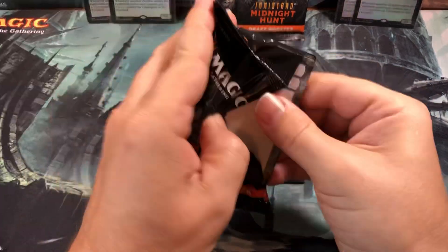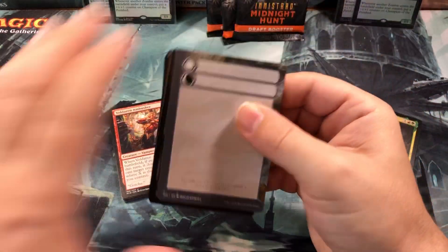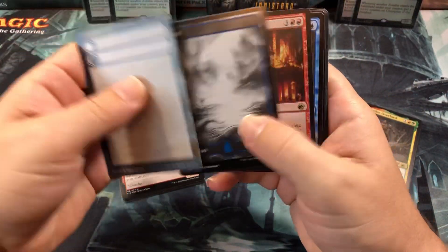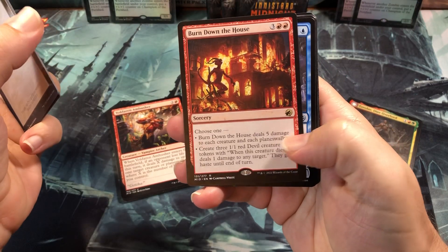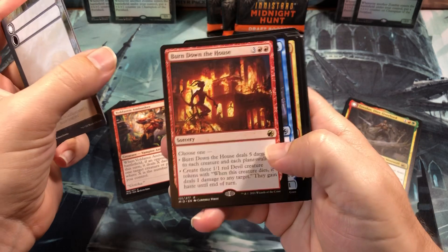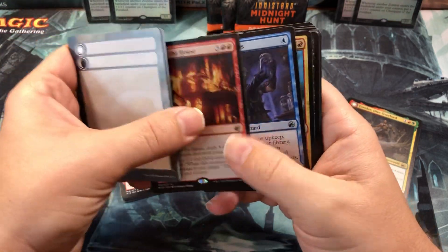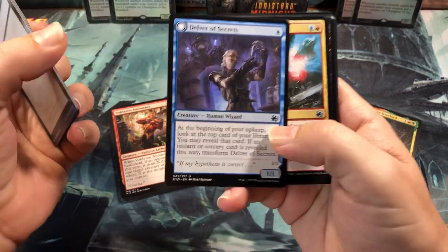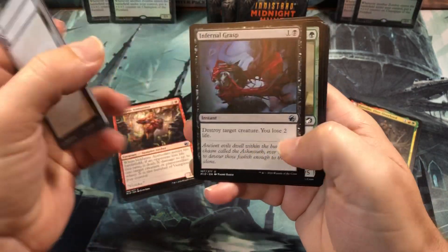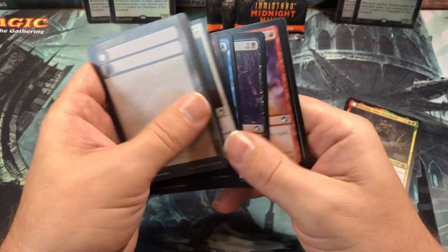It's a good set, it's fun to play. We got a foil physical land and a Burn Down the House — this one really messed me up, I ended up losing a game because of it at the pre-release. Ooh, Adelver Secrets — great uncommon. Arcana Fusion, from a grasp, and some commons.